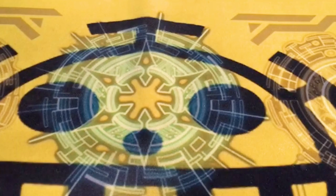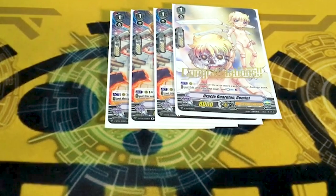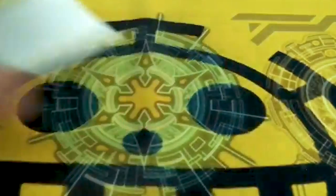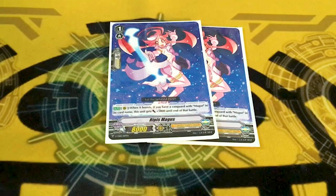Four copies of Oracle Guardian Gemini. This deck doesn't run out of resources a lot, but having Gemini means you can just go hard and have as much fun with resources as you want. Also, using Gemini basically means you can use Rectangle for free. Last is two copies of Ribis Magus — when it boosts, if your Vanguard is a Magus, it becomes a 13k booster. If you put her behind Stellar, it becomes a 24k column, and if you drive triggers it gets even bigger.